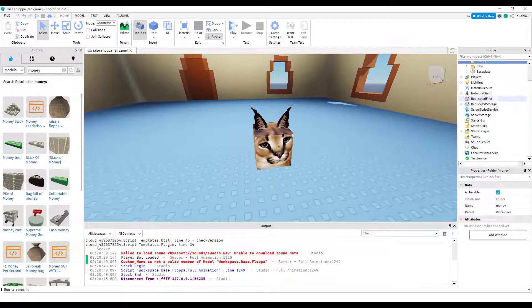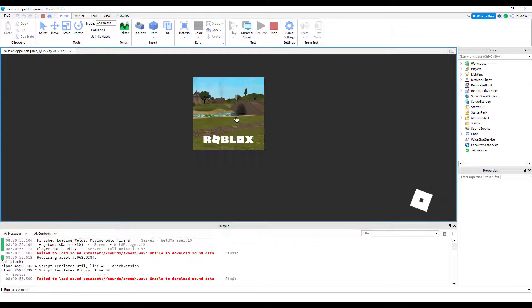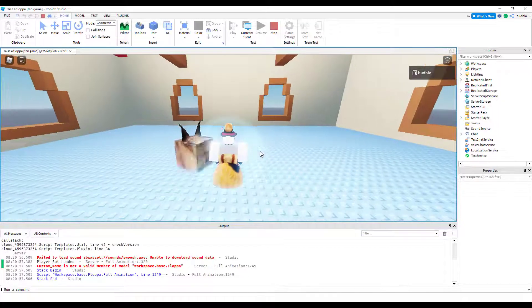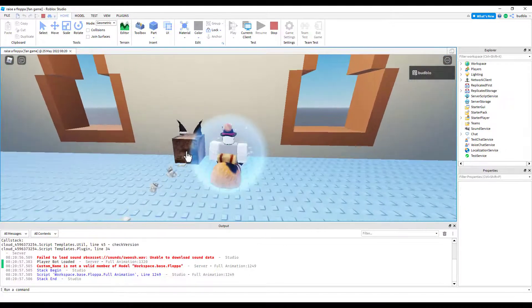We need to unanchor it. Go into Replicated Storage, Currencies — make sure that this is not locked, nor anchored, and has CanCollide on. So now we can spawn dollars.